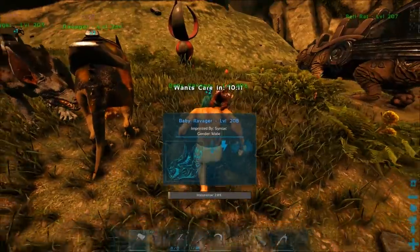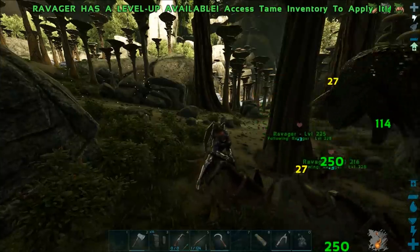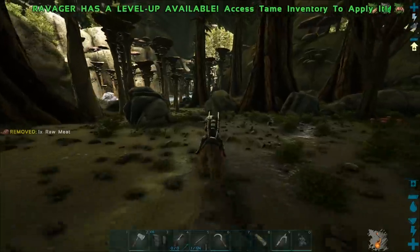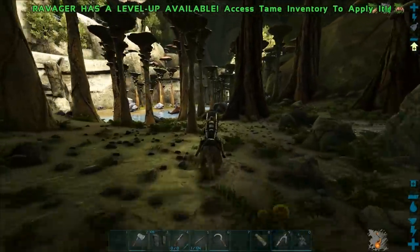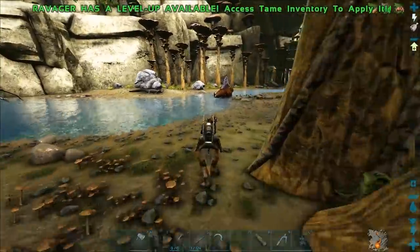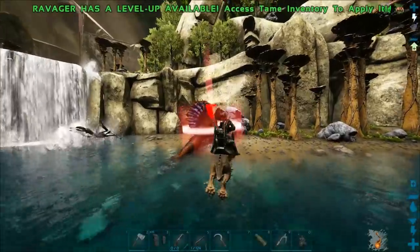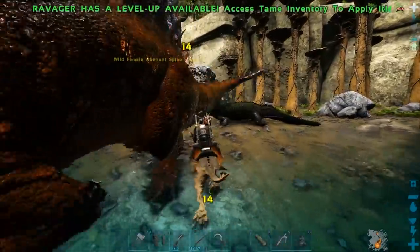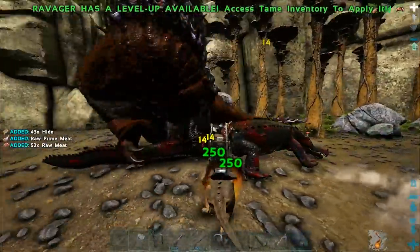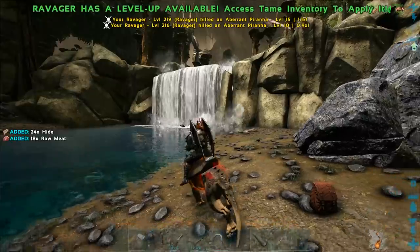I had all intentions to come over here and kill that basilisk, but I actually can't find it. Maybe he wandered off and attacked something or died, which would be good. Let's go ahead and kill this spino instead. Kill that sarco too — there we go, we're good. Now let's kill that carcanos as well — let's see, level 30. Let's wait for it to maybe get out of the water.